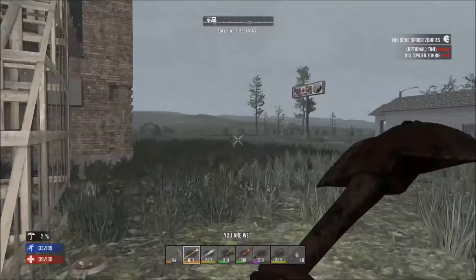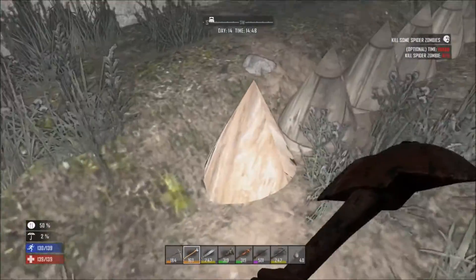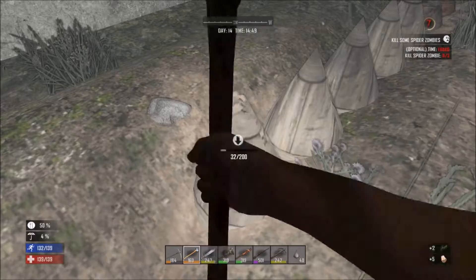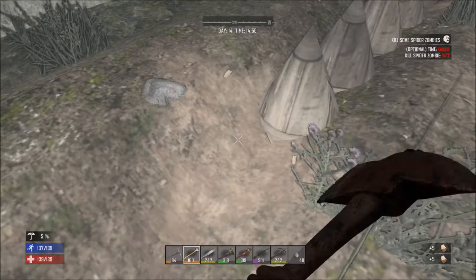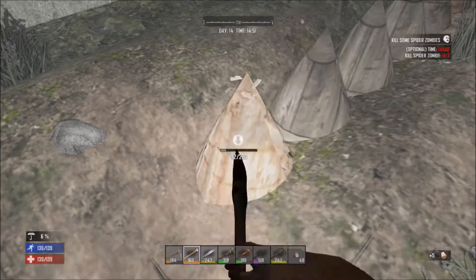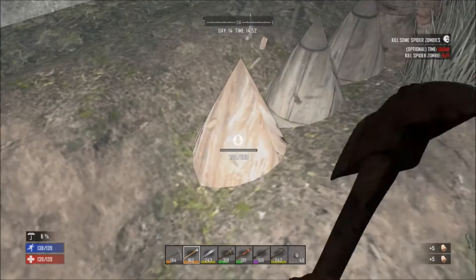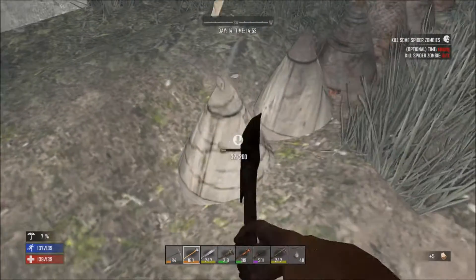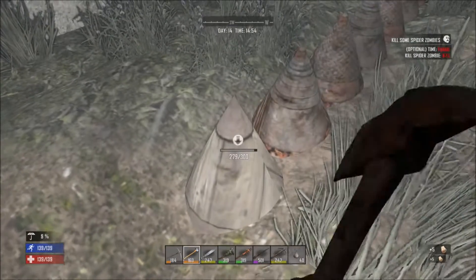Let's finish up the spikes. Should be getting close — yeah, just a few more. That'll be good. I'll be happy about that. Just getting the spikes done is something I'd like to have finished. I'd like more spikes honestly — like another row all the way around.